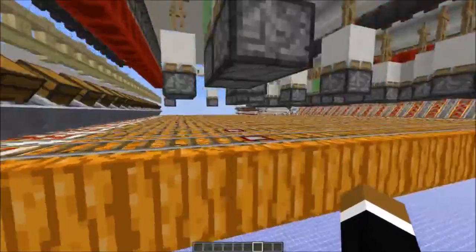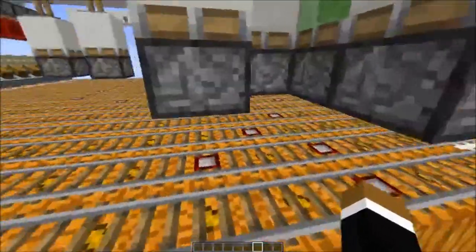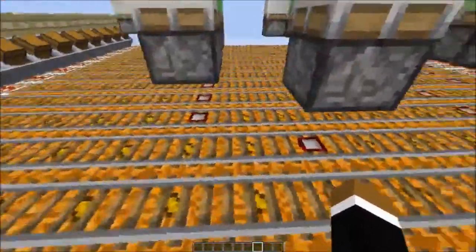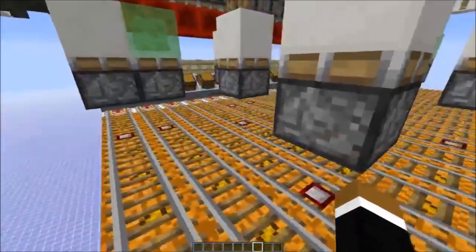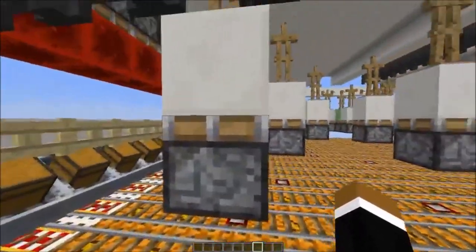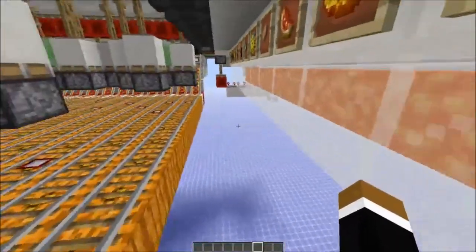At the detector rails, pistons with armor stands on top are raised to stand for the required ingredients. For example at this line, we have the golden carrot selected.